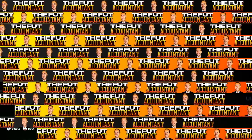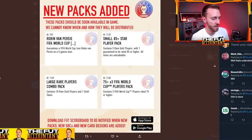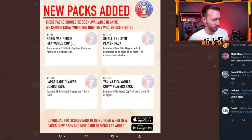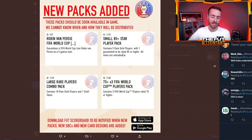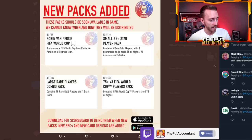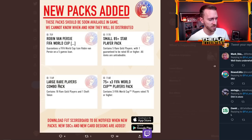Speaking of packs, I want to take a look at some of the packs that have been added to the code. Some pretty random ones and some we'll probably see this weekend. First one's a Robin Van Persie guaranteed loan card — interesting. A small 85-plus star player pack, which sounds to me like a lightning round pack. By the way, we've seen lightning rounds now — get ready to see them every single weekend. Last weekend with Black Friday we had the 50, 100, 125 and all the star player packs. Expect lightning rounds again throughout this weekend for this promo. Also a new store pack: a large rare players combo pack with 18 gold rare players and a draft token.